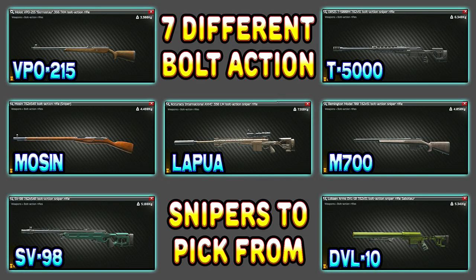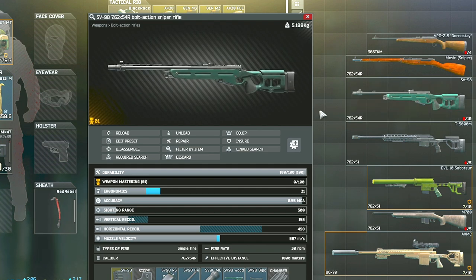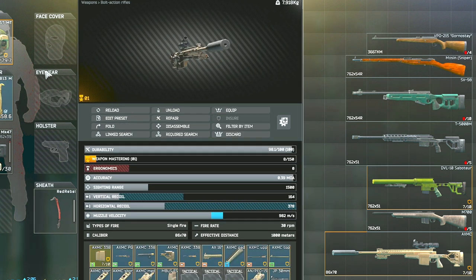For this task, you are going to have to use a bolt-action sniper rifle, and there are seven different main versions of bolt-actions for you to choose from in Tarkov. Within those seven versions, you also have a few variations that will give you the opportunity to adapt to whichever task or build you're going for. The main versions are the VPO-215, the Mosin, the SV-98, the T-5000, the DVL-10, the M700, and also the big boy Lapua.